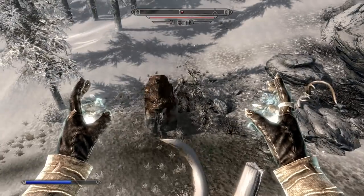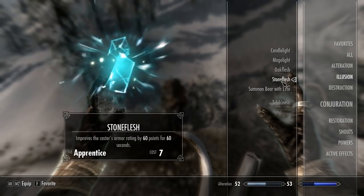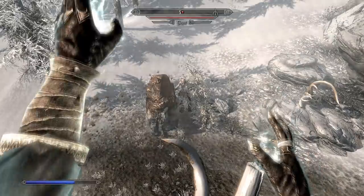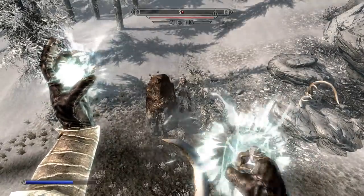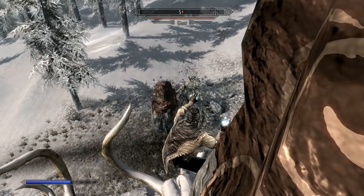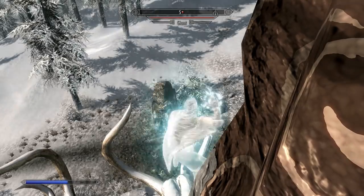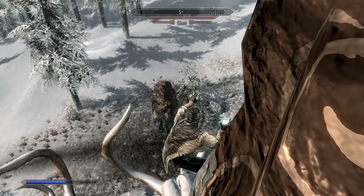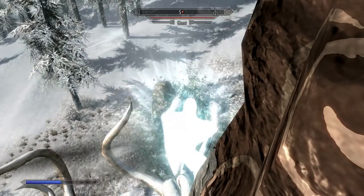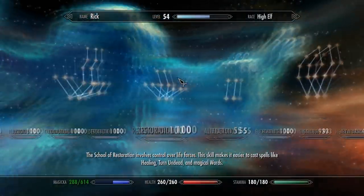The next one is Alteration. You want to have an enemy nearby so they can't hit you or anything. I found a giant next to my house, so I just put on Stone Flesh, which is an Apprentice-level spell — the second lowest — but it still levels up pretty quickly. Just keep casting, don't dual cast, just do one at a time, and eventually you'll get it. I'm still doing this one in my current game, but at the rate I'm going, it seems I'll be out of here quite quickly.